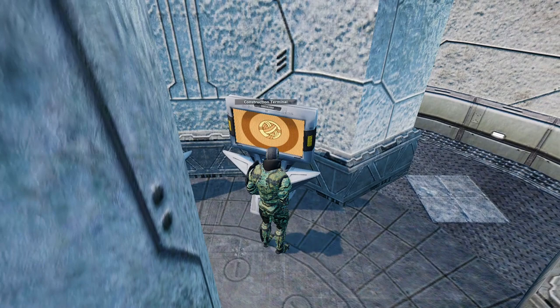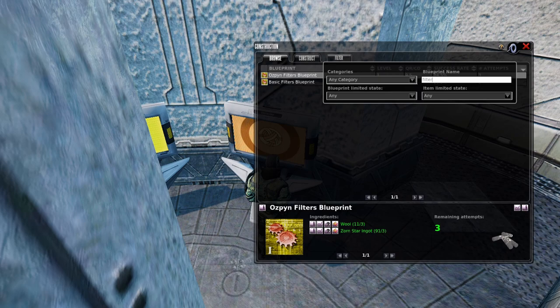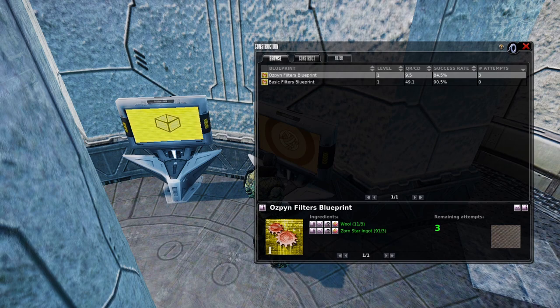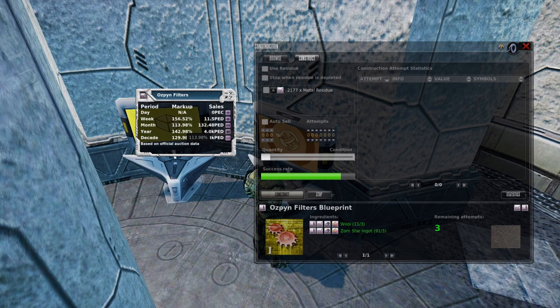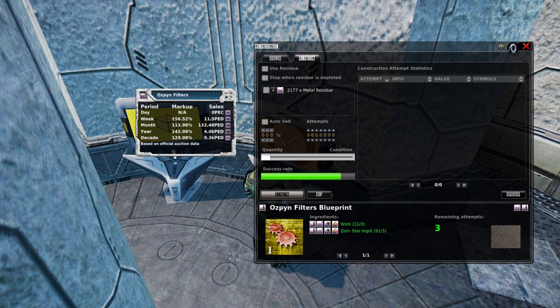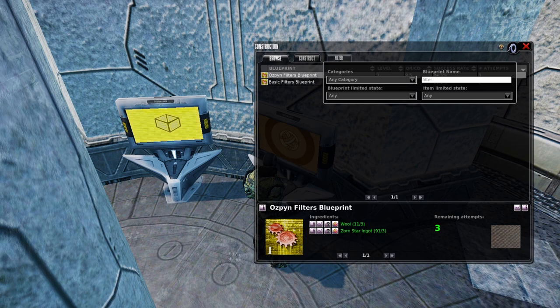Let's go back to the construction terminal and look up one more thing. One of the daily missions from Ronsophagus is the Ozpin Filter — you only have to make one each day to get credit for that mission. Let's look at the markup: in the month it's around 114%, so that's still viable. This is a mission you're going to do anyway, and as you slowly build up your stack of Ozpin Filters you can turn around and sell them. They sell in the week for a lot more than 114%, but you can reliably guarantee yourself around 114% markup as you complete the daily mission for Ronsophagus.